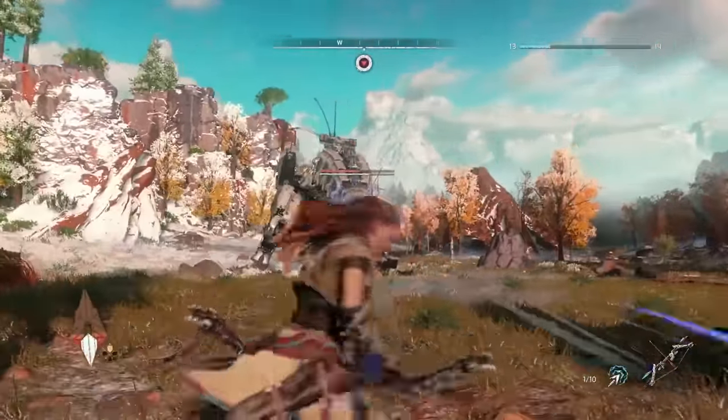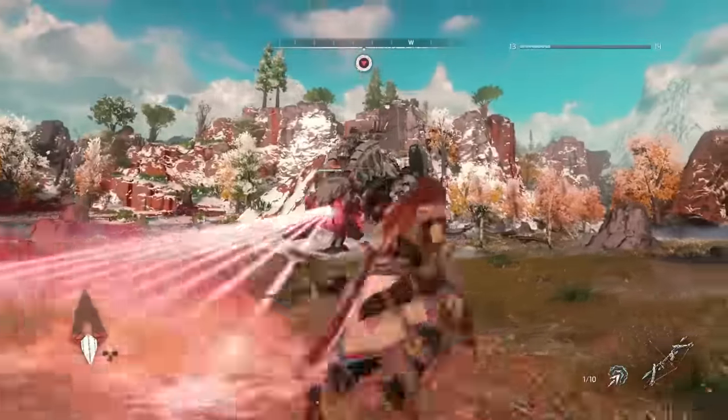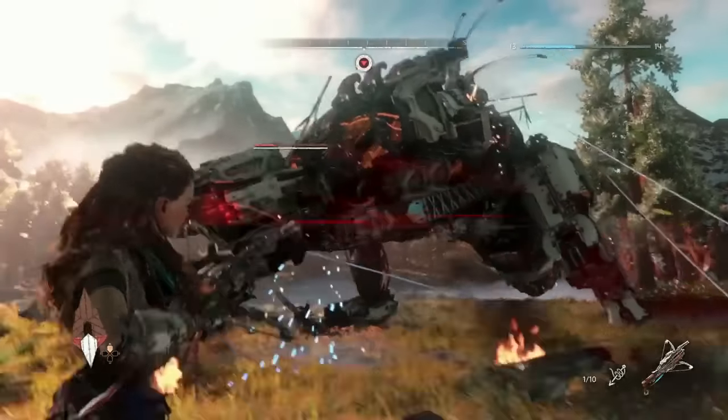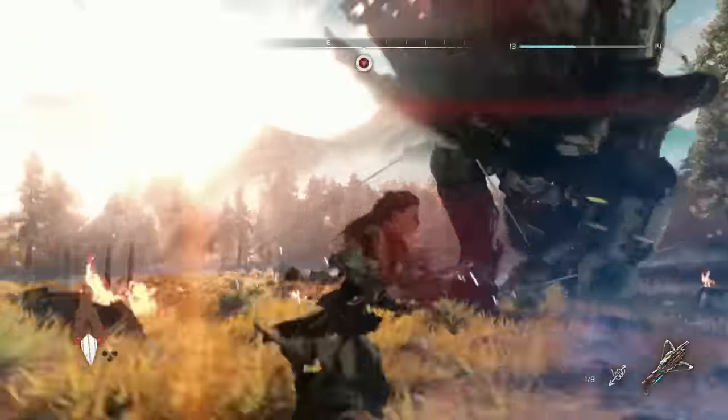But if you do, you'll notice it still has a rail gun and a mouth laser — so this thing is serious. Even though it's previously damaged, it still has a huge amount of attacks. What Aloy is going to try to do here is find a way to tie the machine down, so that she gets a brief window to figure out her next move.